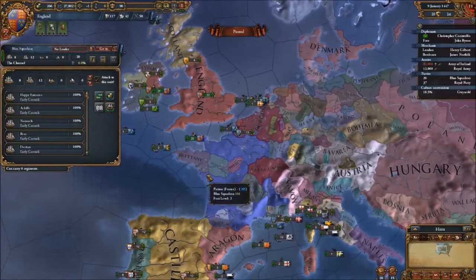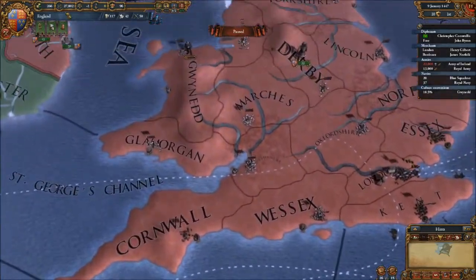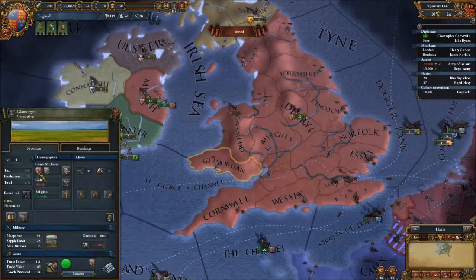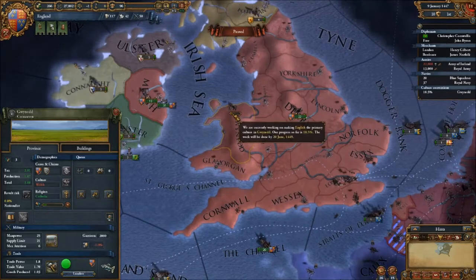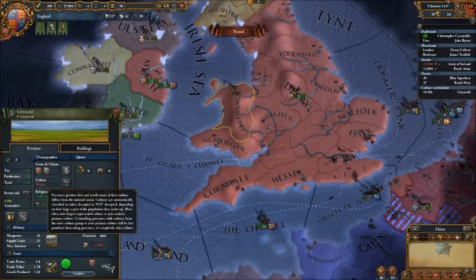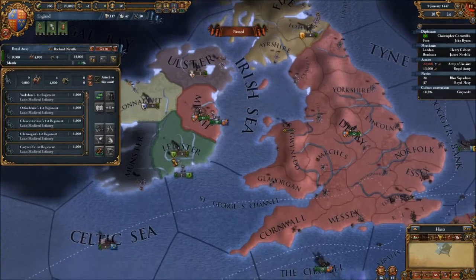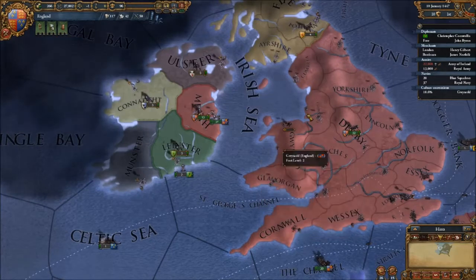We also pulled out of France completely. I've been trying to sell Calais to Burgundy but they're at war so I can't actually do that. We also moved troops into the middle because there were some rebels rebelling. And I also sent a diplomat to convert the populace into English culture instead of Welsh. We also moved troops into Mief and we've got a diplomat fabricating a claim in Leinster. So I'm going to start straight away.